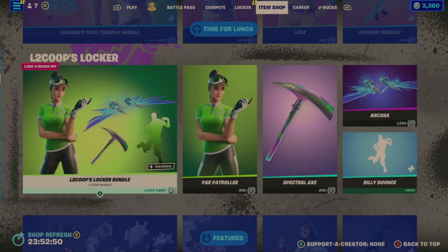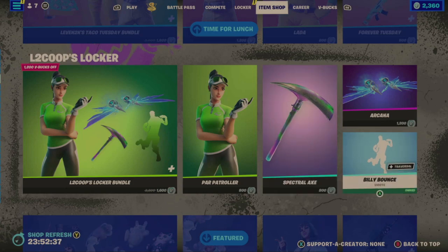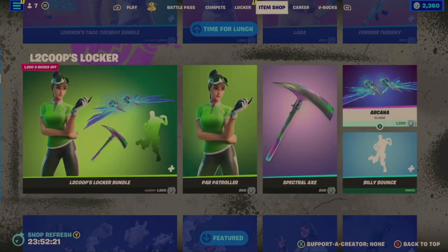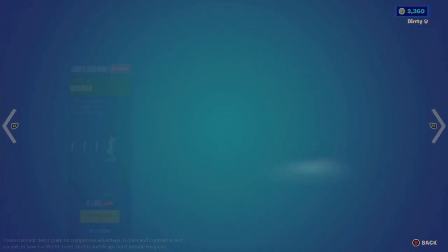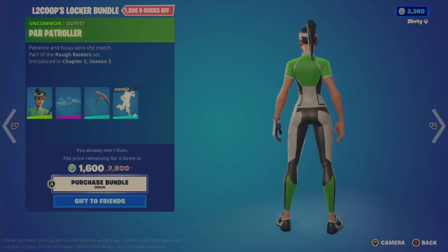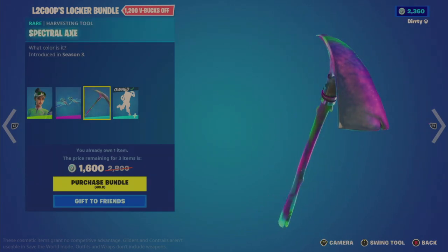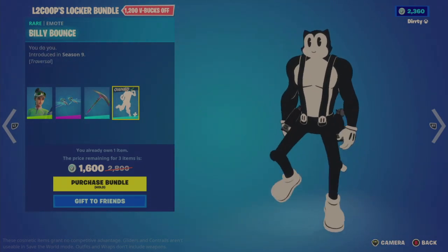Now there's an L2 Koops locker at $1,600 V-Bucks, $1,200 V-Bucks off. Actually, I think because I already bought the Billy Bounce emote — it's $500 — that means this L2 Koops locker bundle is actually $2,100 for me. I was always interested in the Arcana Glider. Considering it's $1,600 and the Glider's $1,200, that's not bad. But I'm really not a fan of the Par Patroller outfit — it's golf inspired. The Glider is really cool looking, probably the best thing about this bundle. The Spectral Axe also has a nice multicolor palette hue.